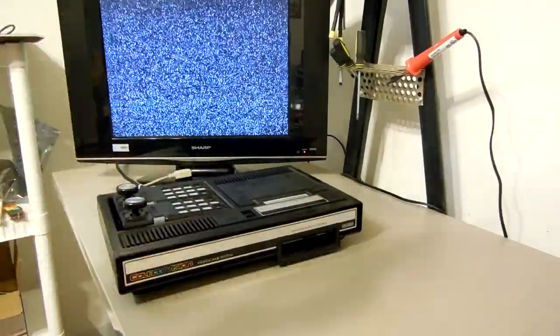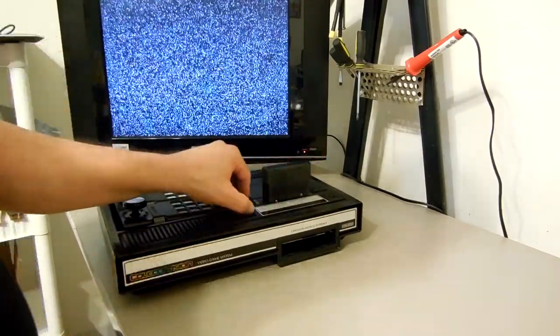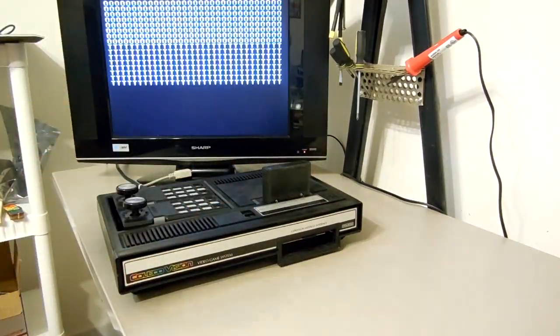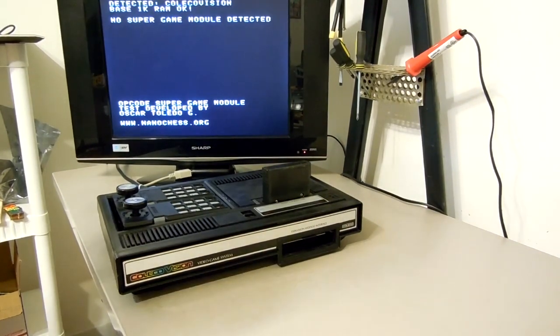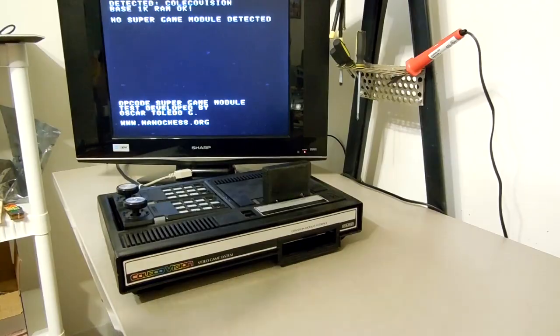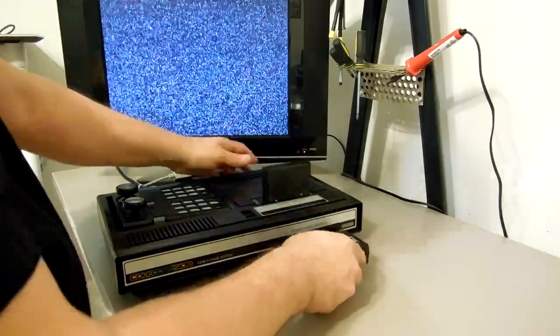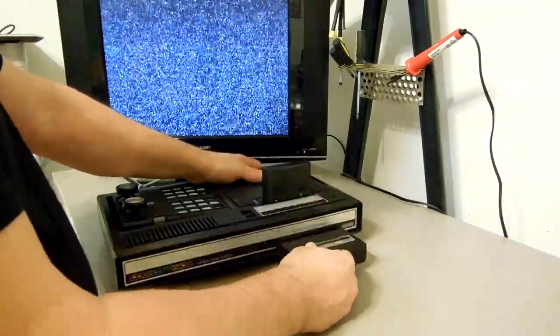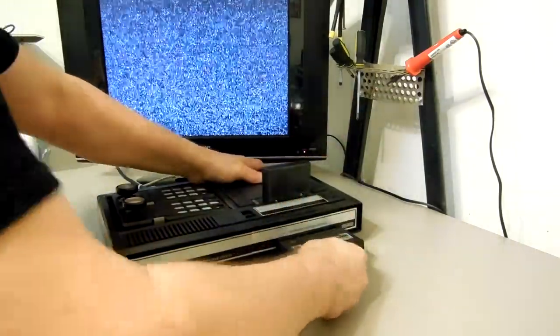All right, so now we have my stock ColecoVision right here. I'm going to put the diagnostic cartridge in it and turn it on. It goes through its process, detects that it's a ColecoVision, finds there's only 1k of RAM, no super game module detected, and it stops. Sometimes I have bad connections and have to clean the expansion interface — if I had to reset, that's nothing to do with the module, just a dirty connector.